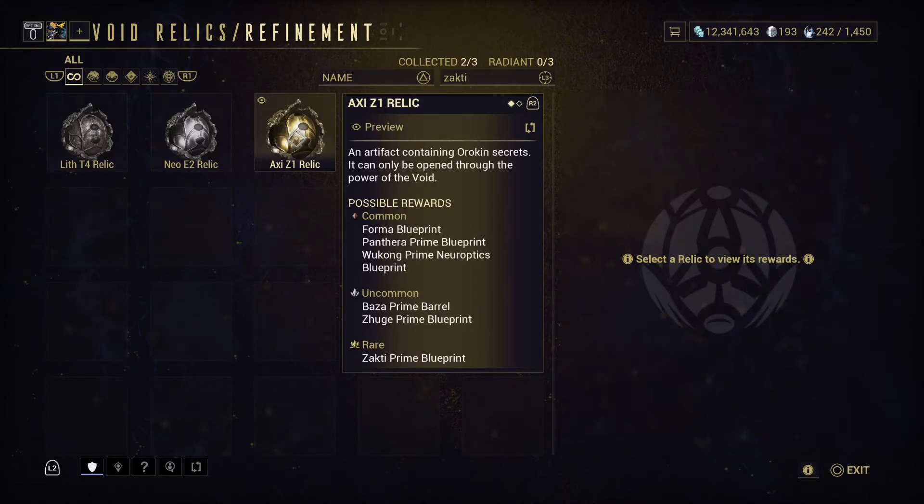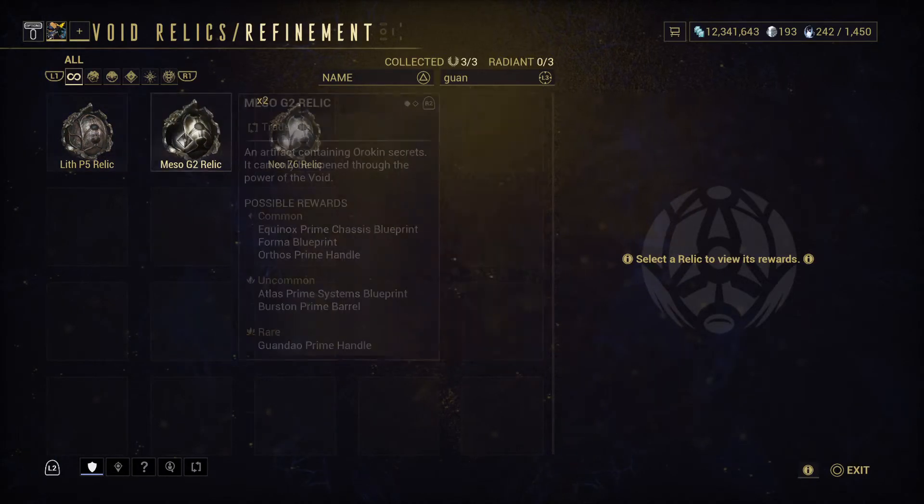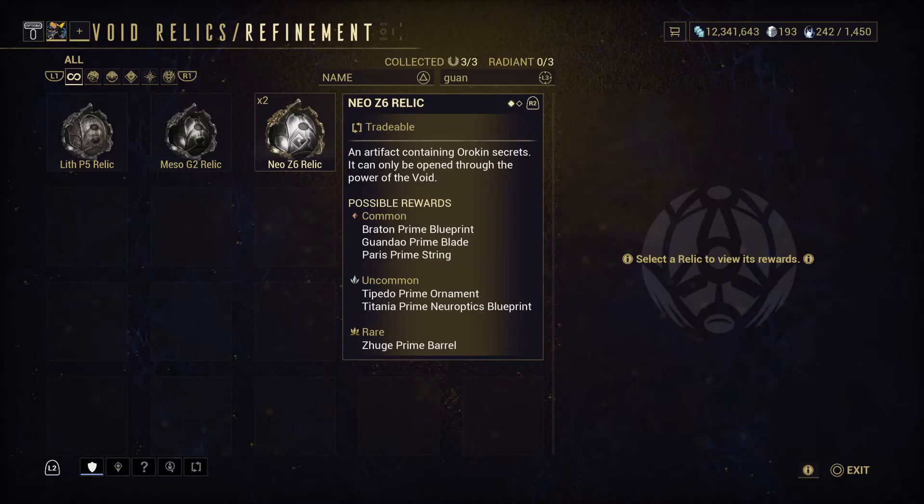And for the Guandao: Lith P5 for the blueprint, Meso G2 for the prime handle, and Neo Z6 for the blade.